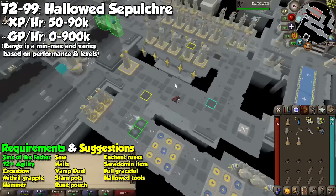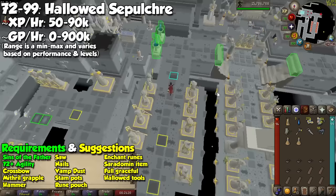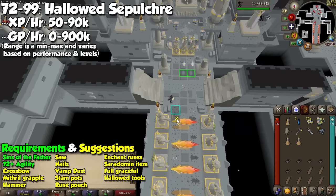The meta has shifted in a way that, if you already have the full Graceful Outfit, it's more profitable to stay here until level 99 for both more experience and the GP per hour. Each floor has different paths you will have to take in order to make it to the end. The only exception is floor 5, which will always be the same. When starting a new floor, you will have a set timer to make it to the end and go to the next floor.